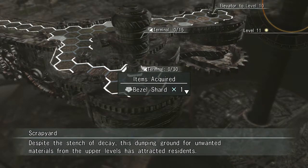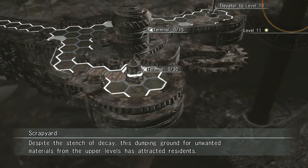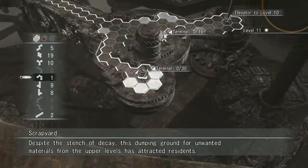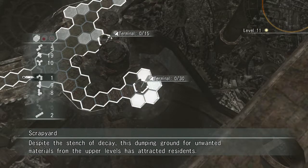Alrighty, I finally found a bezel shard. This is level 11, the area that we don't have to go to. This area right here — you can kind of see what it looks like — it was over here by this little dead end right here. So I'll be right back.